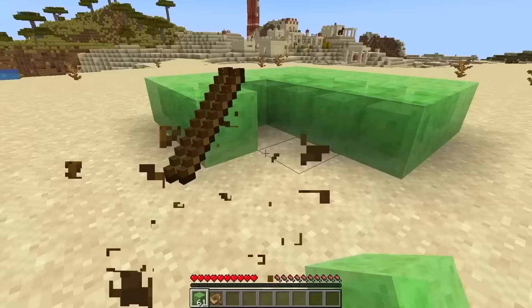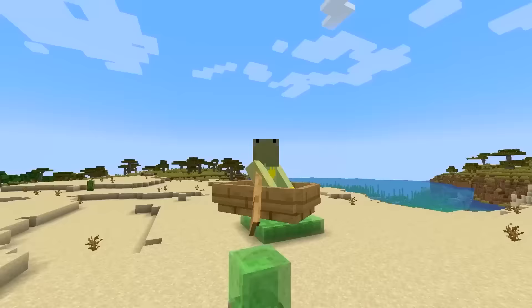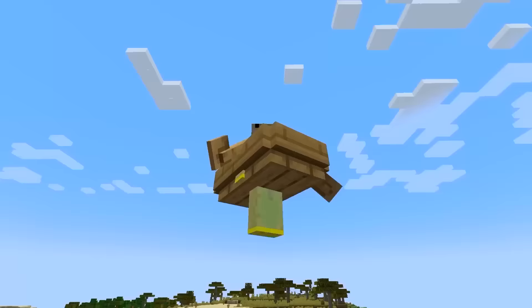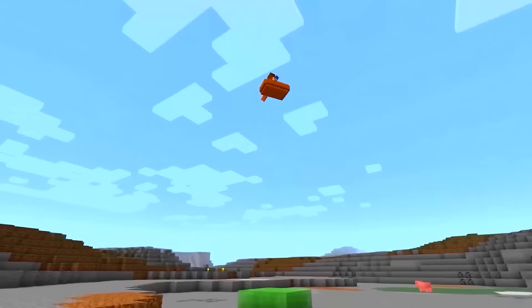Bedrock Edition has a really cool glitch. If you place down a bunch of slime blocks, put a boat on top of them and start jumping on it, you will fly high into the air once you hop in the boat. This bug has been a thing for a long time and countless players have reported it to Mojang, but they refused to fix it.